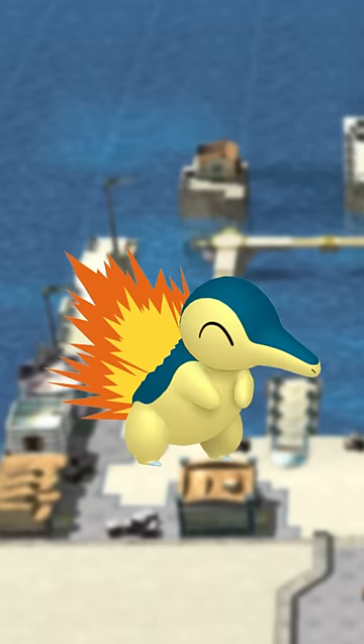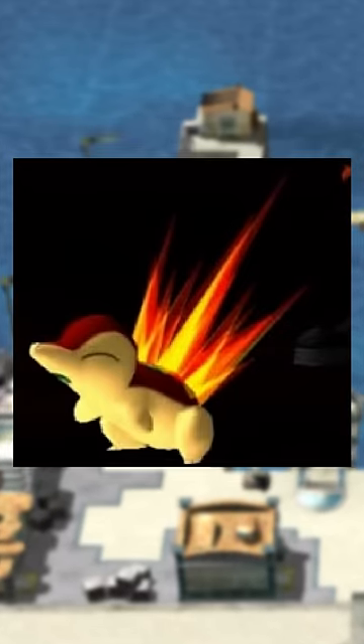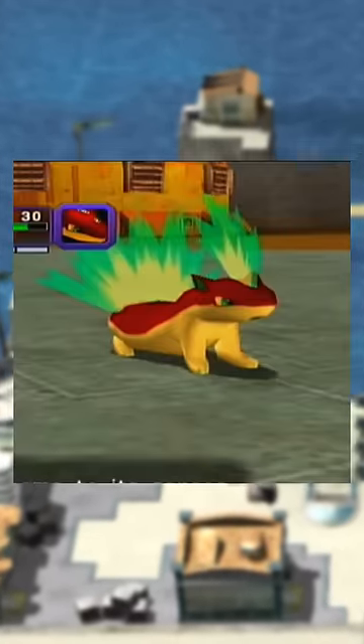Oh no, wait — pink eye. Cyndaquil's brown back isn't that bad, but the red one I had in Colosseum was really nice. Its flames stay the same though. Luckily, Shiny Quilava gets some really nice teal flames.